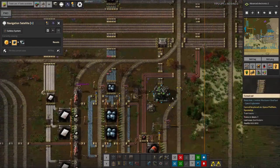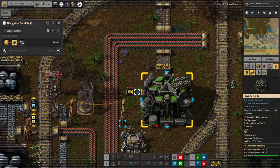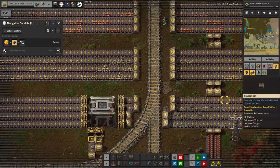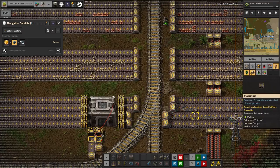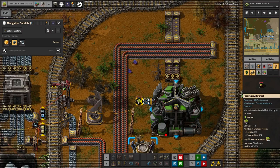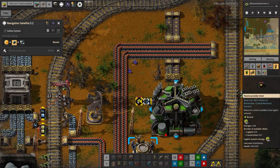Tristan also got us building landfill again, because as you've seen we've got some lakes that are kind of in the way. At the moment we've got all of the rare metal ore coming through into here being turned into landfill. And that means we've made a whole 381. Great. Oh dear.